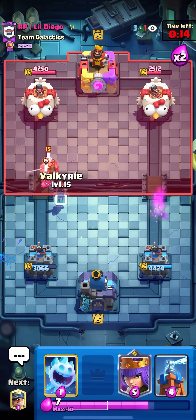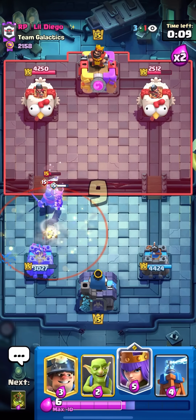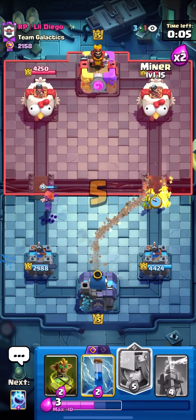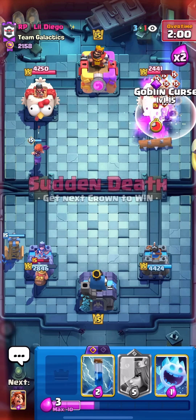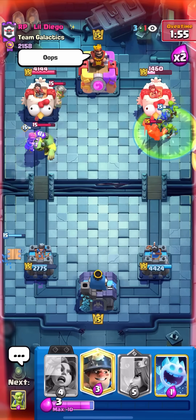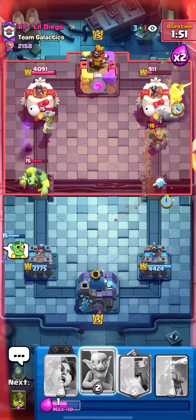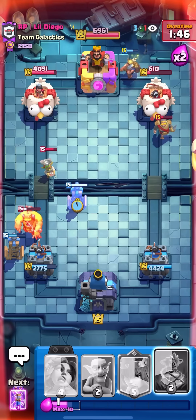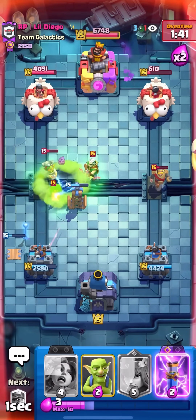I have an idea — I'm gonna ice spirit like this, then evo valk right away because the ice spirit will jump as the valk shoots. Even if he natos — nice, I knew he might try to nato. That was such a good ice spirit valk play. Then he uses log — curse and then zap! Let's go, the goblin curse is so strong. Every time he tries to defend the miner with skeletons I go curse plus zap, and if he doesn't defend with skellies he has nothing.